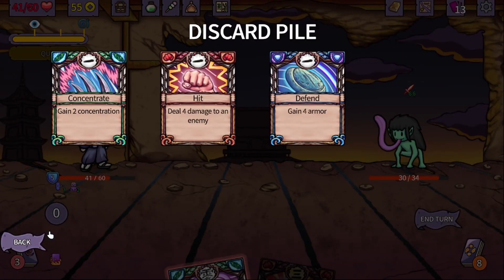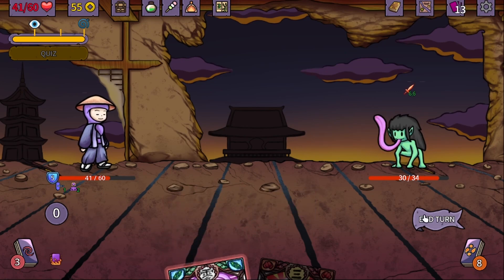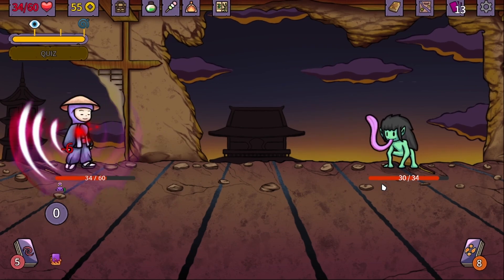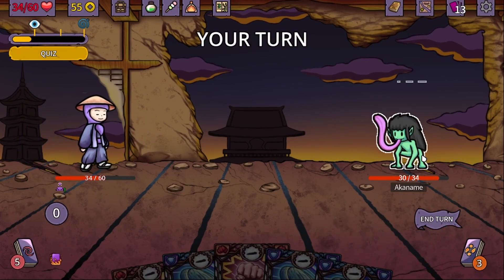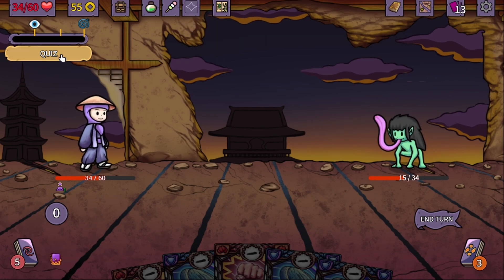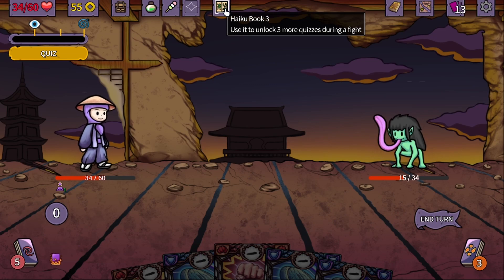I'm going to use the damage card, and now I'm not going to use the Gomi Checker since we're going to discard. This dude is looking pretty fierce, so I'm just going to use the flask of course. And for this one, let's use the haiku book — use it to unlock three more quizzes during a fight.